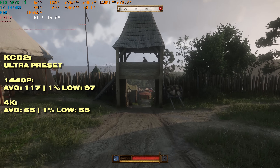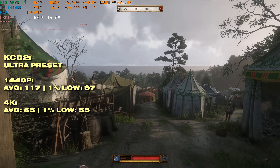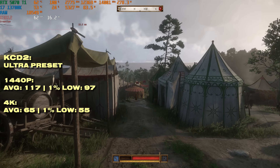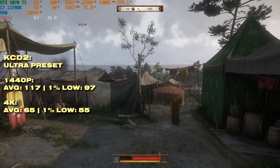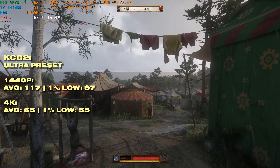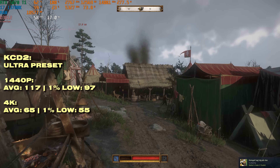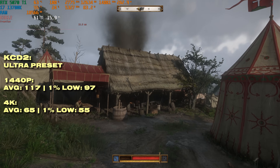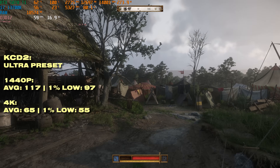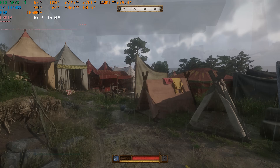Kingdom Come Deliverance 2 is extremely optimized — average frame rates are absolutely brilliant. At 1440p you're just shy of 120fps, which is fantastic. Switching to 4K you're still getting above 60 frames, so if you really didn't want to use upscaling you could just not enable it and still get a decent frame time. Absolute W from Warhorse here.